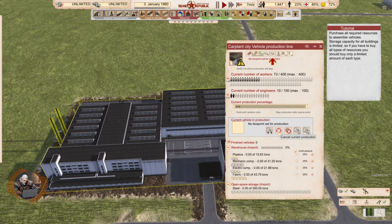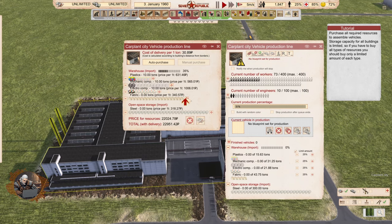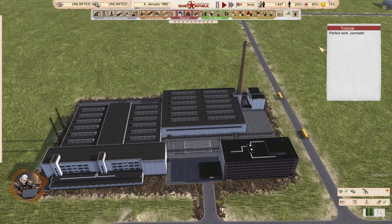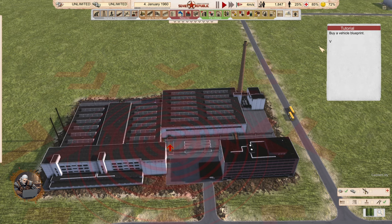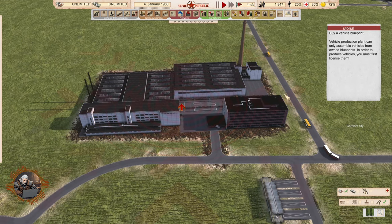And that's the finished vehicles here. We have blueprints, licensing — so many cool things around here. Let's buy this and that and this and that. Some steel, of course — but that's in the open space storage. Perfect work. Buying the resources, perfect. Building a whole plant, just good job. I don't understand this.